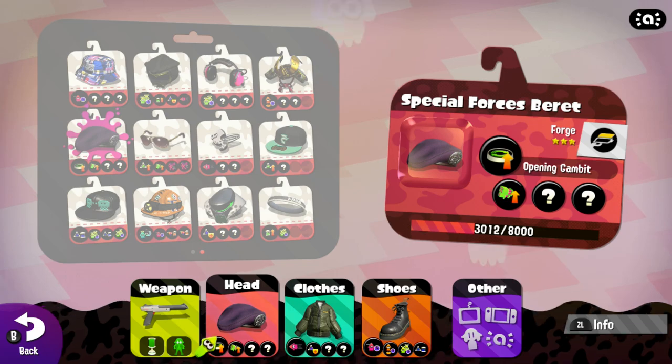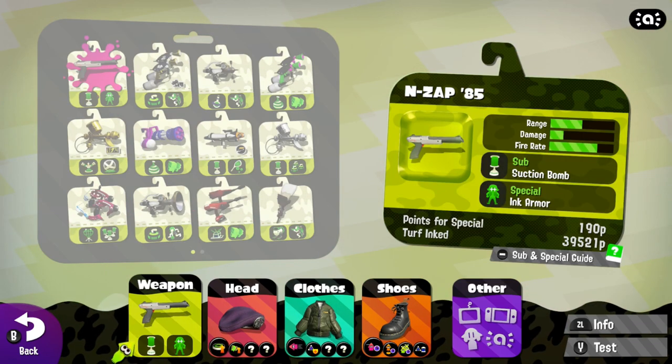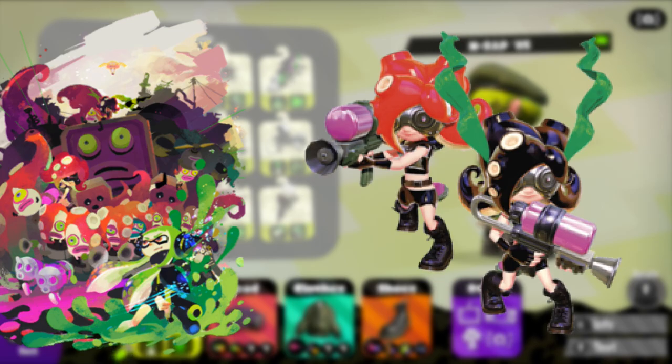If you combine the special forces beret, the FA-01 jacket, the punk boots, and the N-ZAP 85, you have the special force squid — an inkling you would definitely see fighting the good fight against the Octarians.